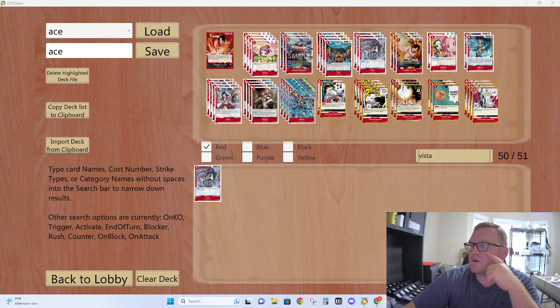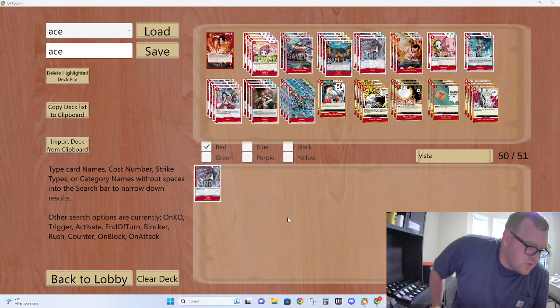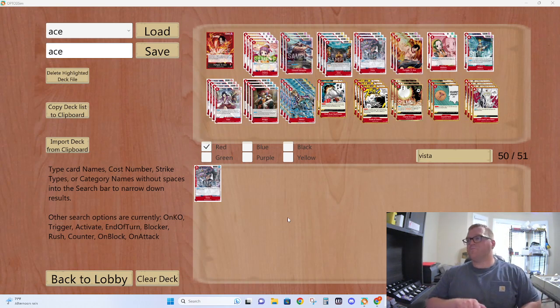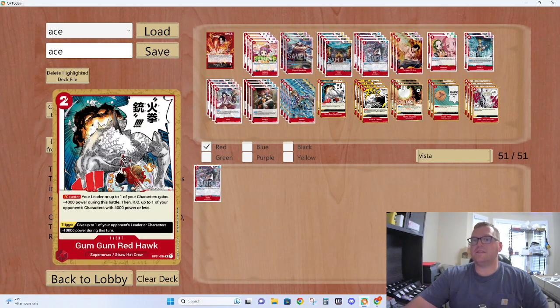What's up everybody? Giancarlo here. This would be Control Ace version 2. We just made small tweaks — Law ended up being exceptionally hard. We really didn't have the board control we needed, and we ended up flooding out with too big a creature. So what we did was we added two Redhawk instead of the Crossfire. Redhawk could come into the build — we're going to try it instead of Crossfire because it has a little bit more application defensively.